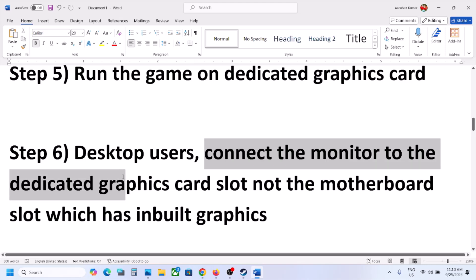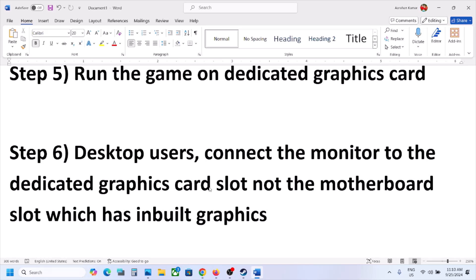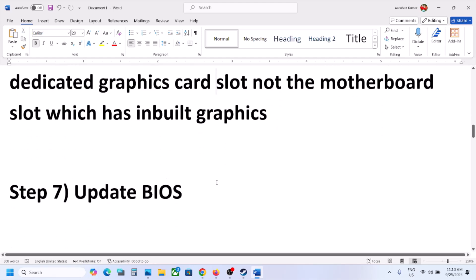Desktop users, make sure you connect your monitor to the dedicated graphics card. Connect your HDMI or display cable to the graphics card slot, not the motherboard slot. If your computer has dual graphics cards — one Intel and one AMD or Nvidia — the motherboard slot belongs to the Intel card, so connect to the dedicated graphics card slot instead, then launch the game.